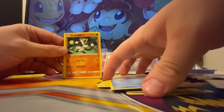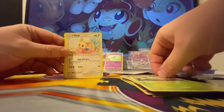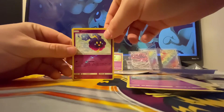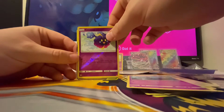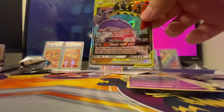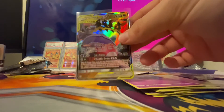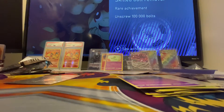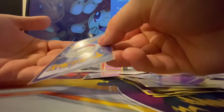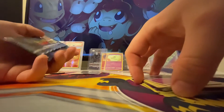A Spheal, a Passimian, a Rollet, a Lilypup, a Sklurp — oh, Cosmog. Looks like we have a GX — oh, and then Naganadel and a Guzzlord Tag Team GX! That is a nice card — ultra beast. What a pull! That's a really really nice art card. Let's see the back — don't see any whitening, centering's a little bit off, but that's pretty good. Pretty good pull, next pack.